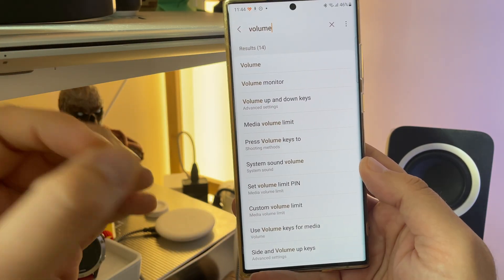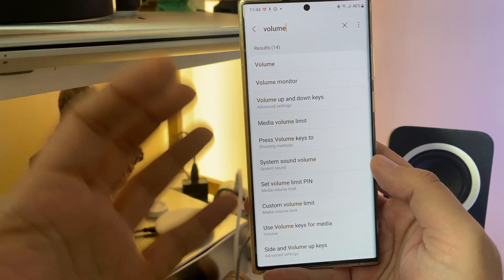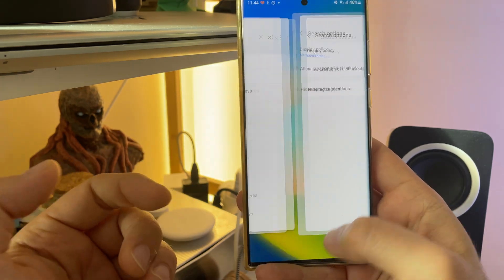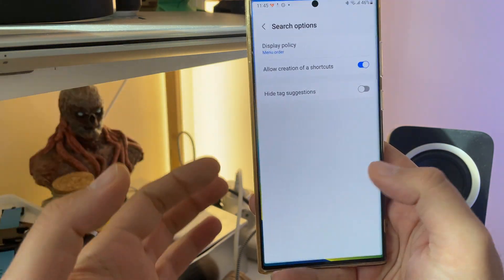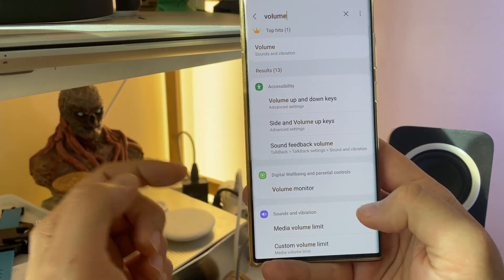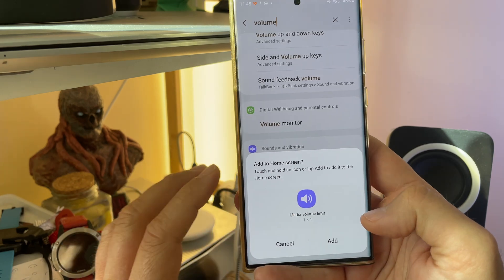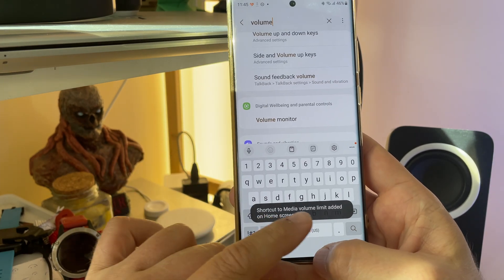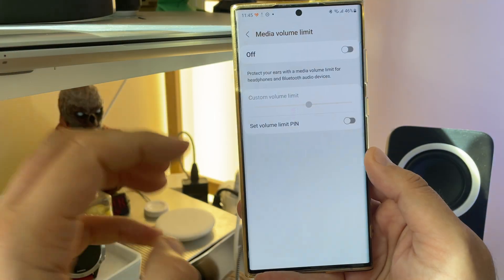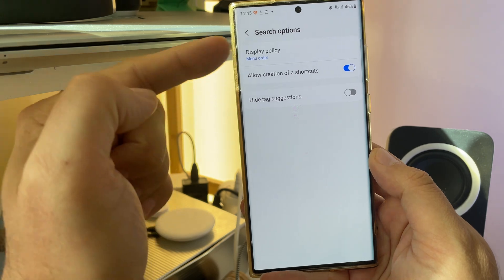These things are really very small, but if you take many, many small things, eventually you get something big — and that's what Registar is doing. It allows you to change so many tiny things, giving unprecedented power to users. Also, there's a lot of shortcut creation, which is very handy. Let's say I want to access the media volume limit — I click on that and I can add a shortcut on my home screen. Now I can always access that setting with a touch of one finger.